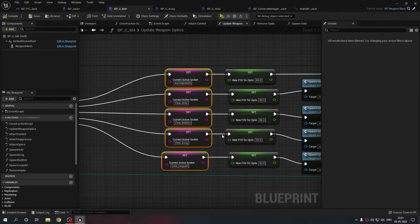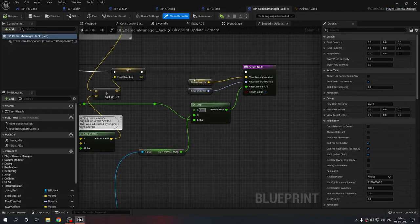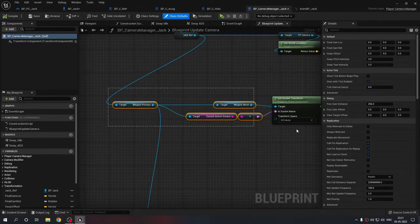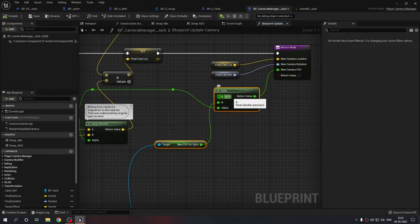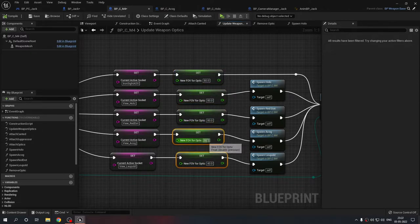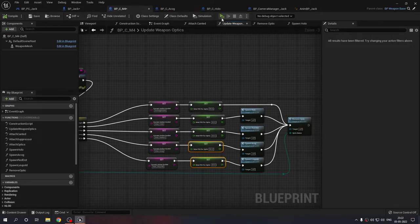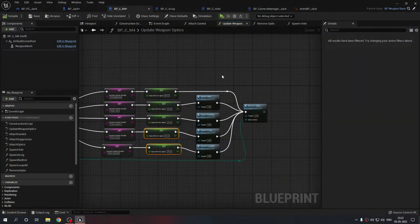I also have a new FOV variable on the weapon. I realized the screen capture component 2D was too performance-intensive, so I switched to using the camera manager. I get the active socket from the weapon and also the FOV variable, lerping it between 90 and the set value. For 1x scopes the FOV is 80, but for the magnifying scopes it is 50 and 40 respectively. That's why the holographic and red dot look the same while the ACOG and Leupold actually zoom in.